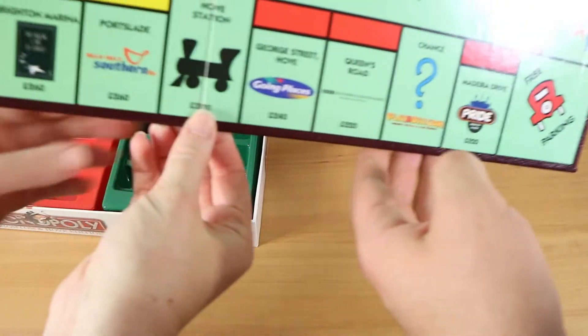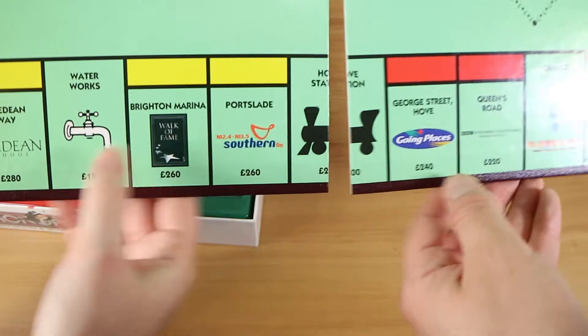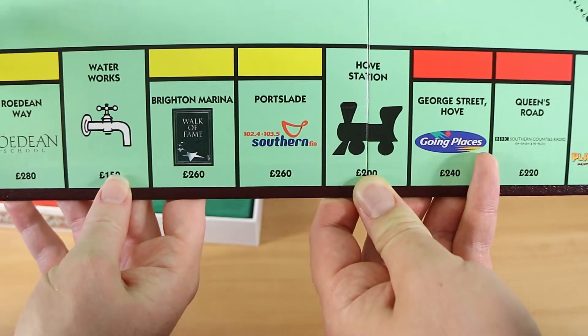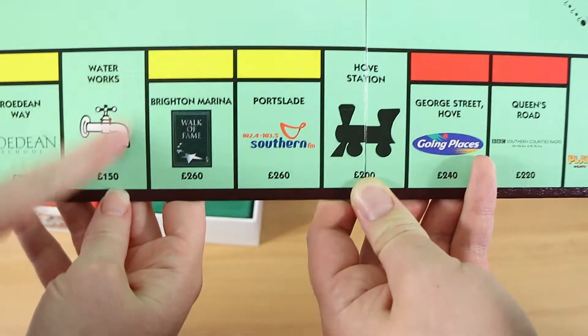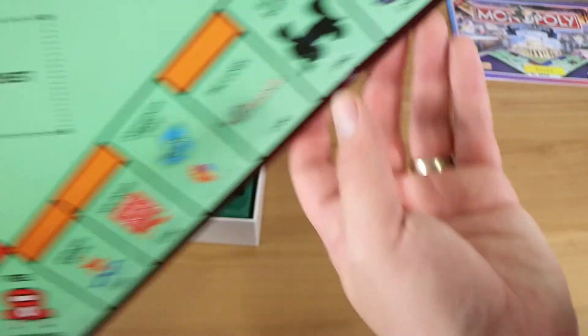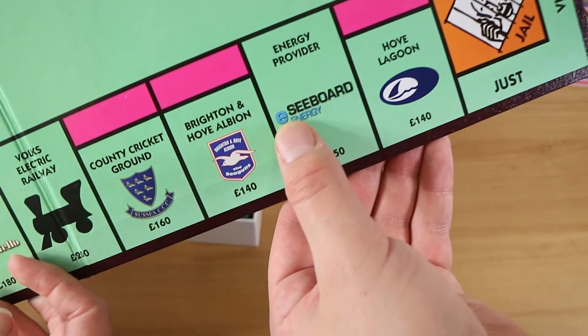Interestingly, the Waterworks square doesn't have any branding, unlike the Electric Company which is named Seaboard Energy. Maybe the water company in the area didn't want to be involved. Also, that Seaboard Energy logo — it kind of looks like the Internet Explorer logo!